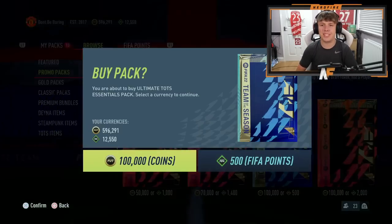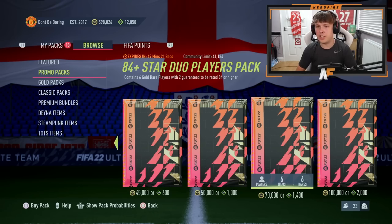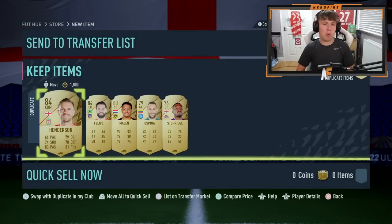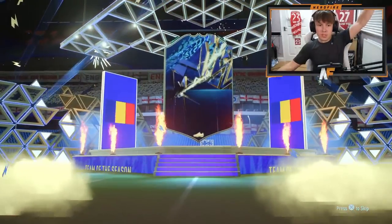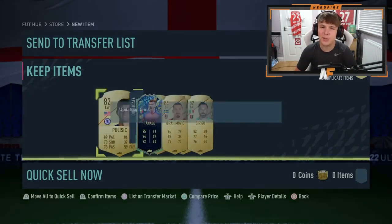We're going to quickly open up some promo packs as well. We've got the ultimate tots essentials pack — guarantees an 84 plus with five 81 pluses. We don't get a blue from that one. Let's get through six 100k packs and hope they're good. I've been sucked into the 84 plus star packs and we're going to do six of these. Number one is not great — we get a board. Number two — blue! That's definitely not an ultimate tots. It's Tanasi again, the guy we got earlier. Three-star skill, three-star weak foot — he's not really great.